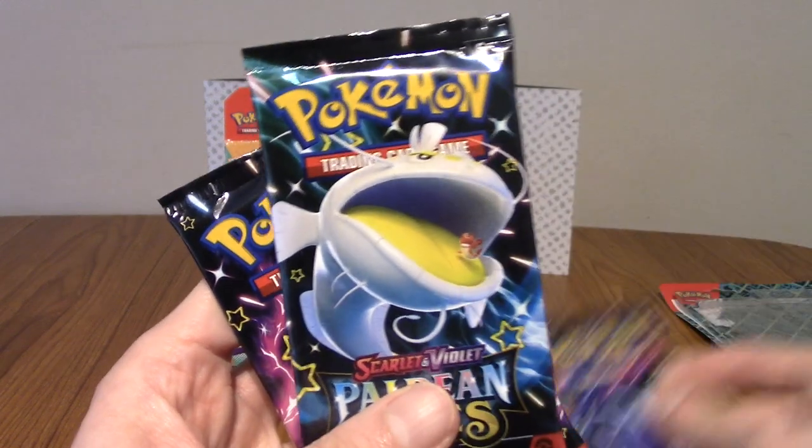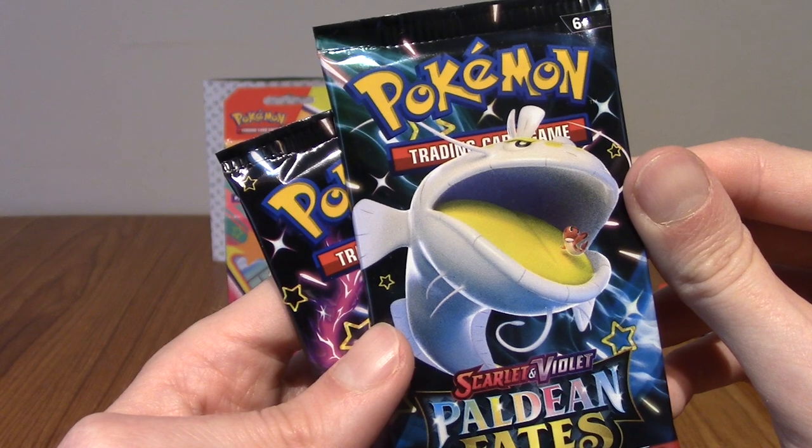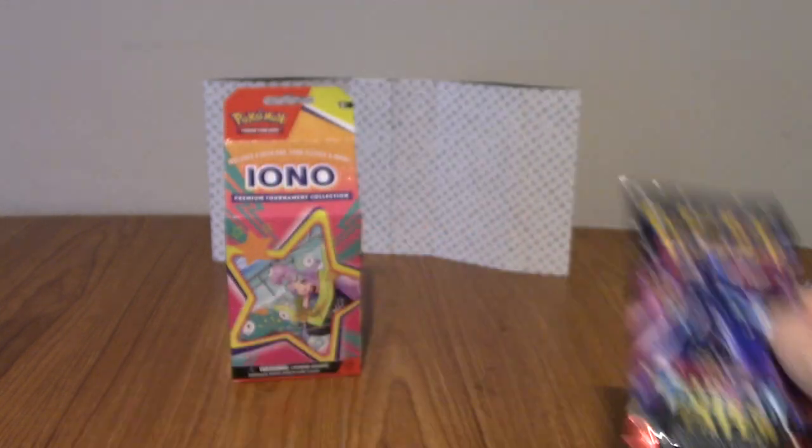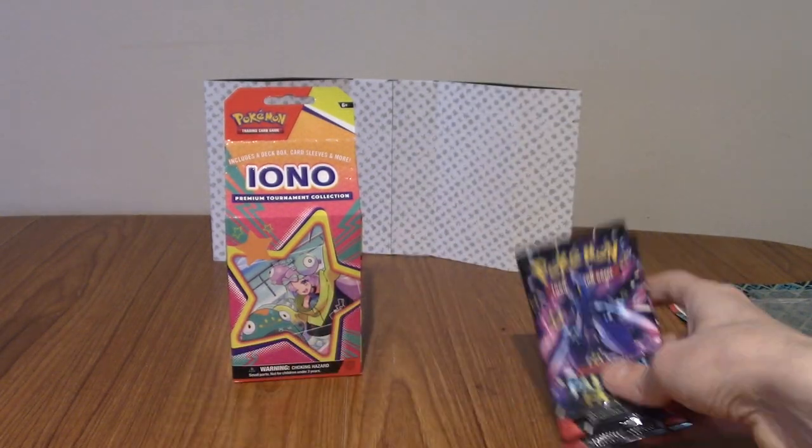So we've got Ceruledge, and another Ceruledge — and a Pokemon whose name I can't remember. That is the three Paldean Fates booster packs.